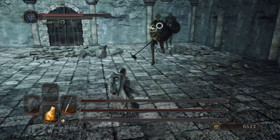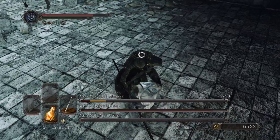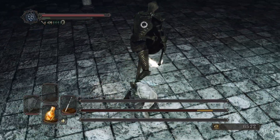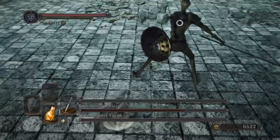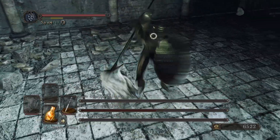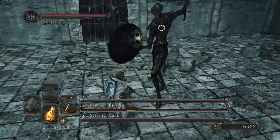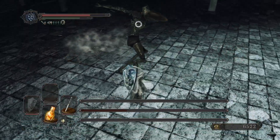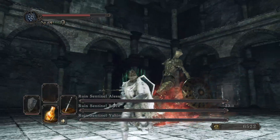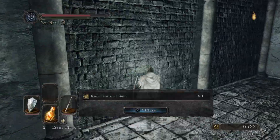Pop my lifegem. They're easy once you figure out how to beat them. I just can't wait to get the shield that helps me get more stamina. Oh, I turned around for some odd reason. No doubt, that is how you do it.